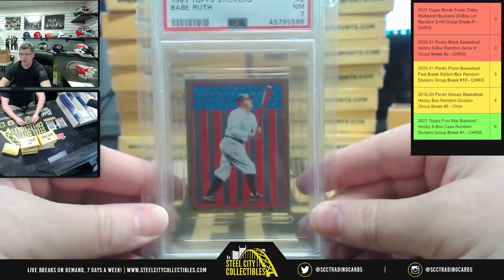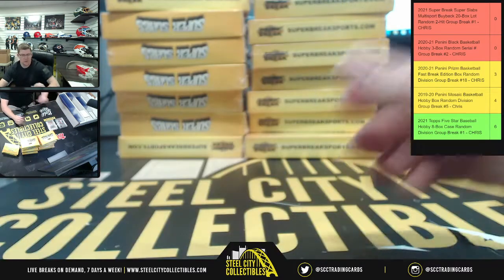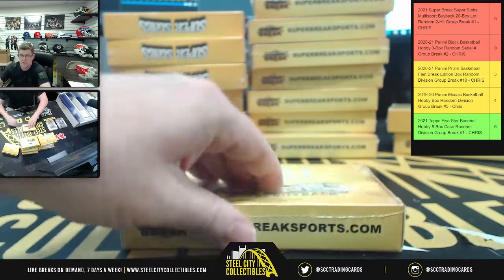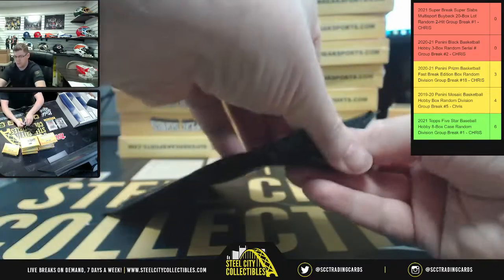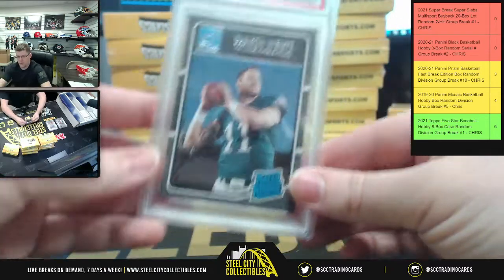This time it's a Babe Ruth near mint 7 — so we had an 8 and now we have a 7. Same card, 1983 Topps stickers, just one's an 8 and one's a 7. Who knows, maybe we'll get all the grades from one through ten before we're done.